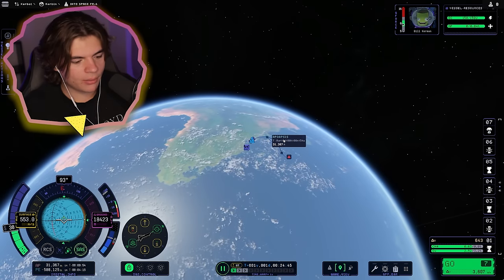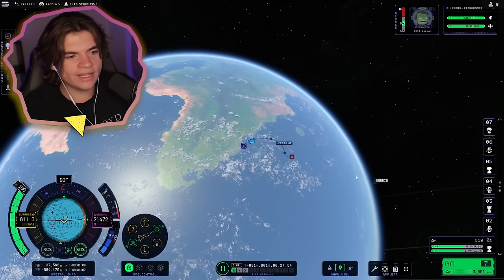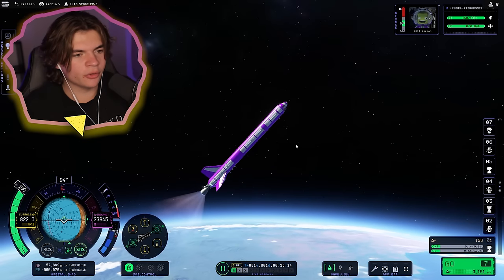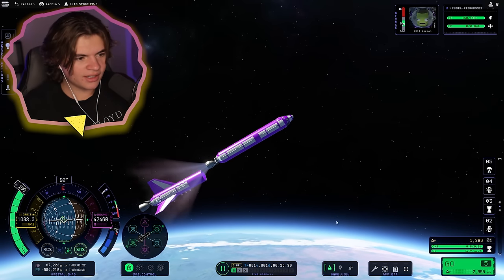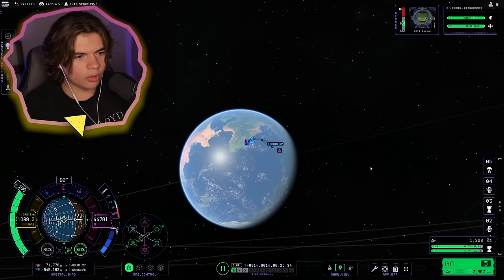We want our apoapsis above 70,000, so let's boost this up. Once this is about 80 to 100K, we're going to cut this engine. The rocket is surprisingly stable for zero struts or reaction wheels. That engine's out — let's break it off and then we can activate the next engine, whose job is to get us into orbit.